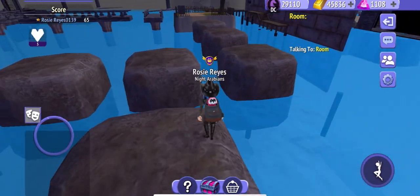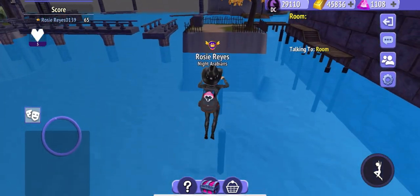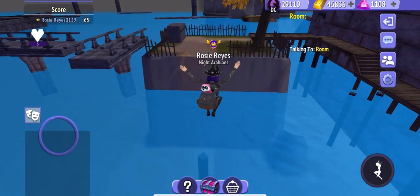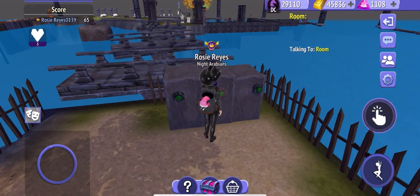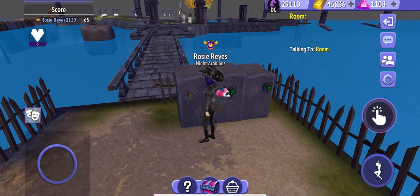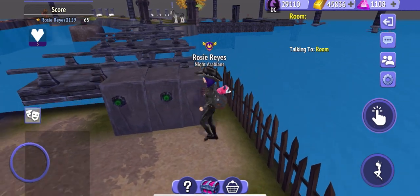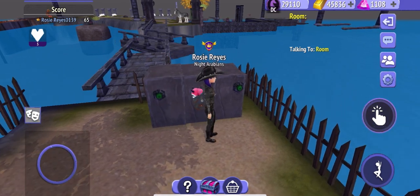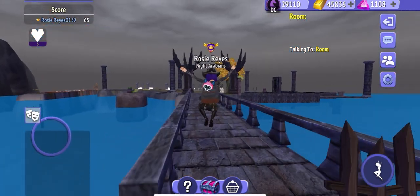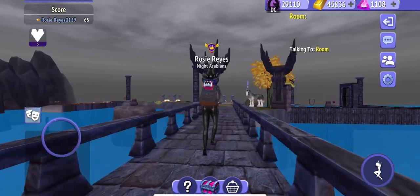Here the blocks disappear, so we're going to try to be fast and swift — just keep going. On this part I always just press all the random buttons trying to get the straight bridge, which can take a while or can be fast. You never know.